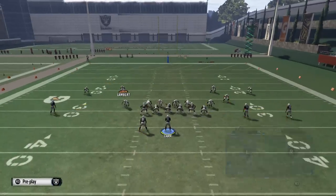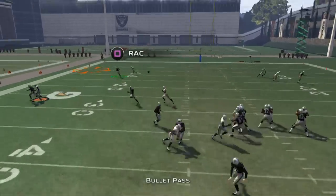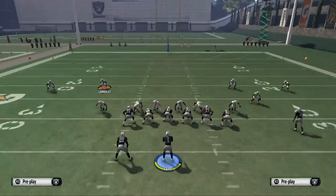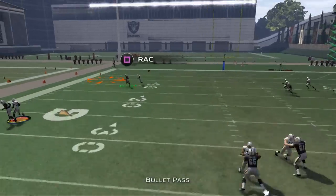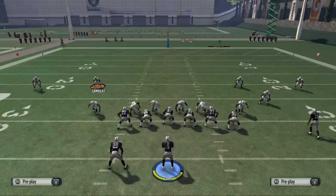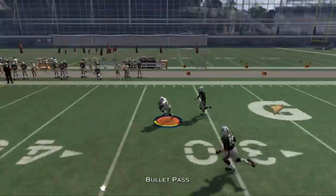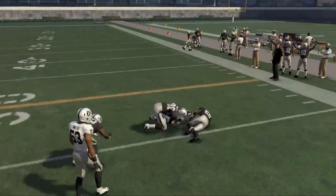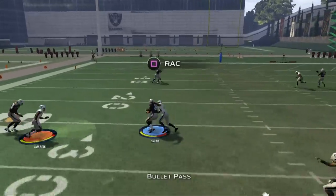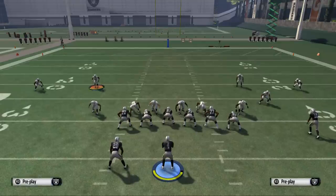If it's late and you can pick up the pressure, the C route is going to be able to beat man. As you see there when it breaks to the outside, it's going to win against man-to-man. So we've got two routes that beat man and two routes that beat zone. The halfback route — not as good against man, it's more for zone. The route to Smith does beat man, so just wanted to show you that. Traditional man blitzes, that's what it's going to look like.